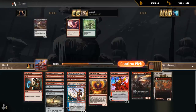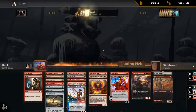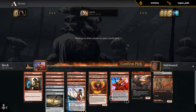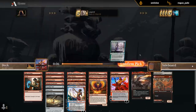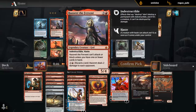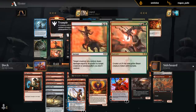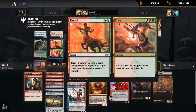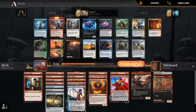Didn't think we need a Lightning Axe when we have a bunch of cheap removal already. This is not the best Hazoret deck, but Hazoret's still pretty powerful, so we're probably taking it. The alternative would be a card we can only cast one half of, or Scattering Surveyors. I'll take my Hazoret.